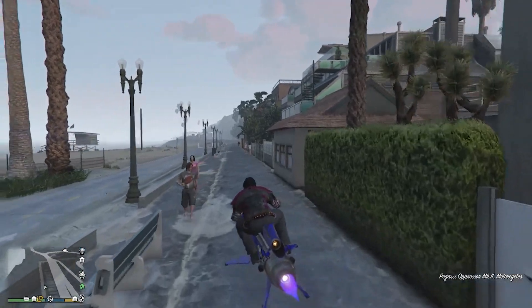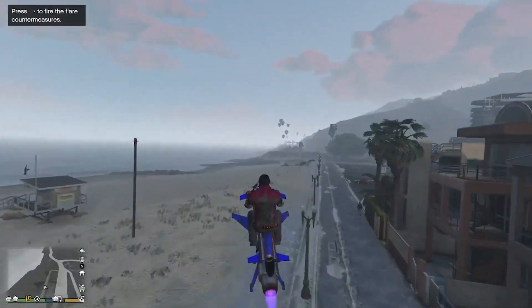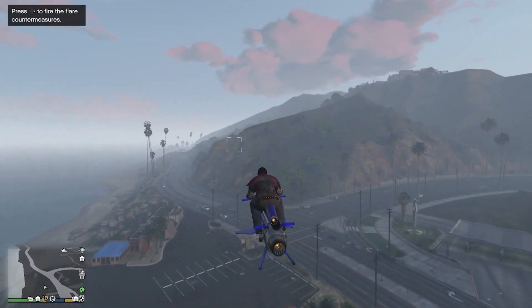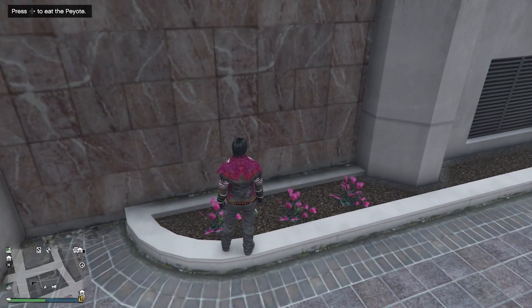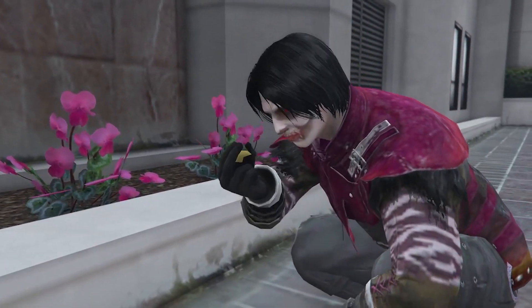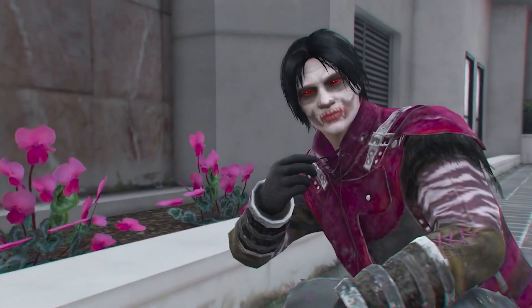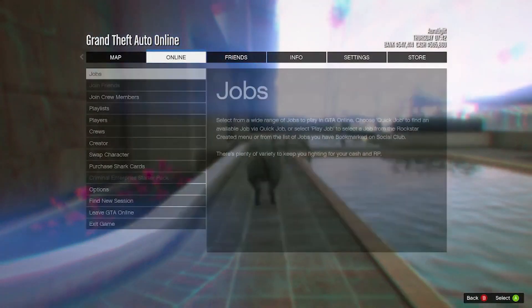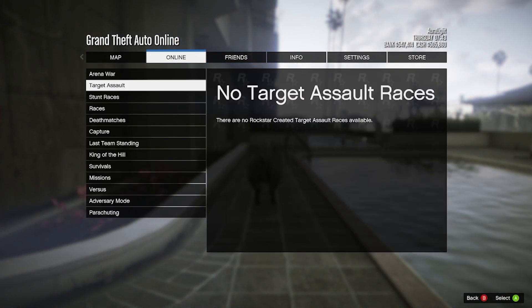I'm going to do one more just to show you guys. You can see right here is going to be another one, so go ahead and eat it. Wait until it pops up with the animal and you will see the 5,000 RP show up, then just redo the process.